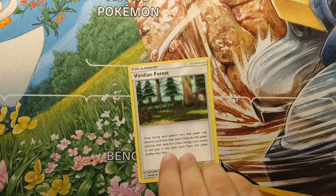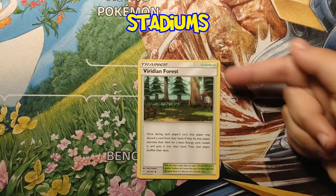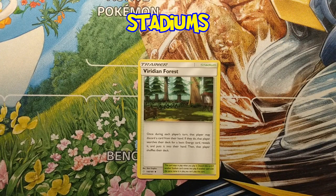Next up we have stadiums. You can only have one stadium card in play per turn, and you also do whatever it says. This one is Viridian Forest — it says 'stadium' up there and it's one that's used quite often too. It says once during each player's turn, that player may discard a card from their hand.